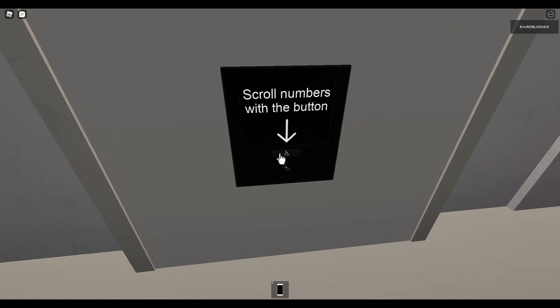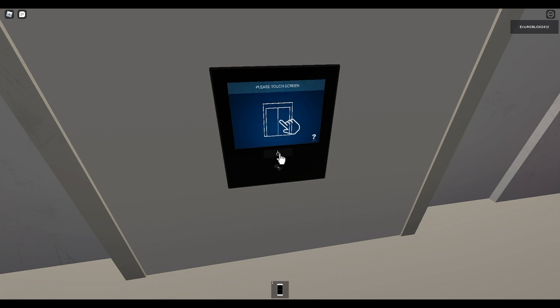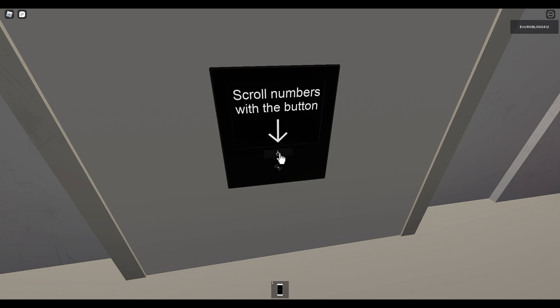Press the button repeatedly to increment floor numbers. Hold the button to enter destination. Press the button repeatedly to increment floor numbers. Hold the button to enter destination.